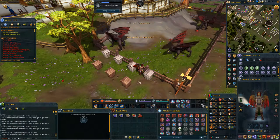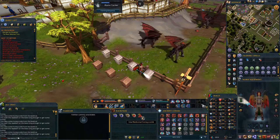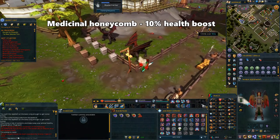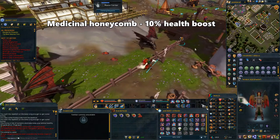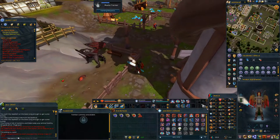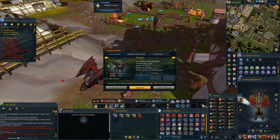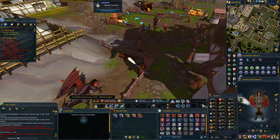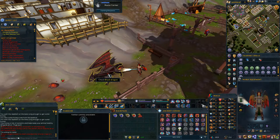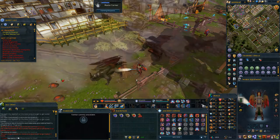Depending on what flower you put into the beehive, you'll get different kinds of honeycombs that have different effects on animals in your farm. Because we used woad leaves here, we got medicinal honeycomb. This type will restore 10% of the animal's health, but they have to be cured of any diseases before you can use it on them. Click on the honeycomb and use it on the animal you want to give them that 10% boost. The higher your animal's health and happiness, the more farming experience you'll get from them when you gather produce, so use the honeycombs as you get them if you have animals for more experience.